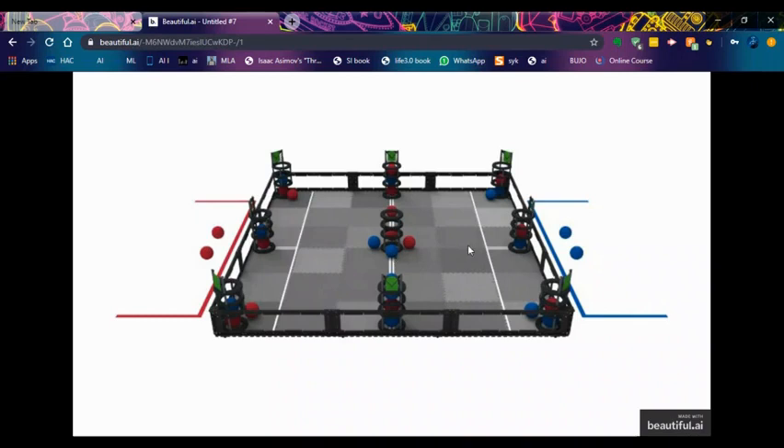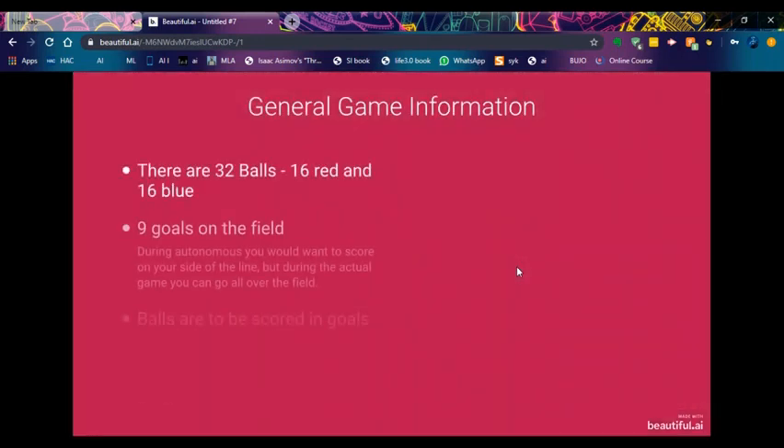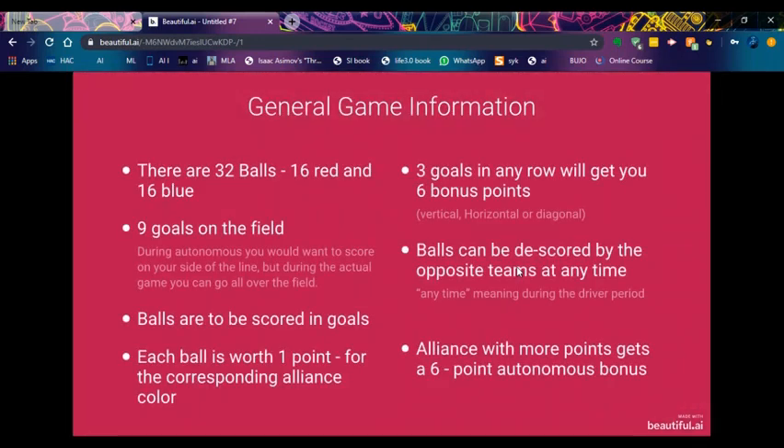Know that your opponents can remove that ball and place their corresponding alliance color ball instead, so you might want to be careful for that. Balls can be scored by the opposite teams at any time during the driver period - technically they can't cross over the line during autonomous. The alliance with more points gets the six-point autonomous bonus.